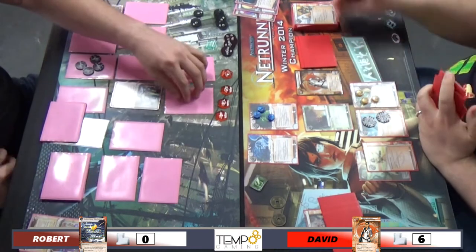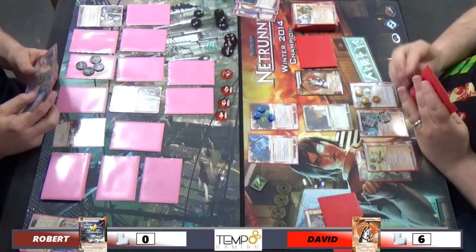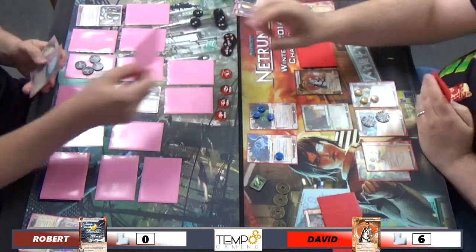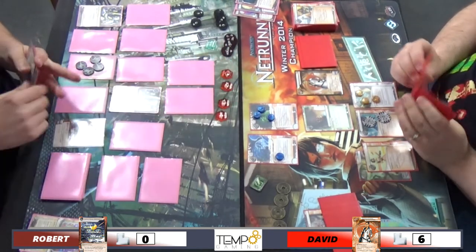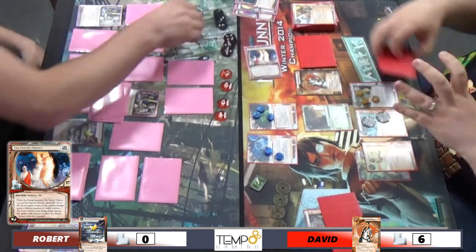Now I've got the Scrubber down, if I can get into R&D I can start trashing stuff. I think I'll decide to run his hand. That's a Hedge Fund. So the Future Perfect is still in there - still in his hand - and I find it! Side game for the win.